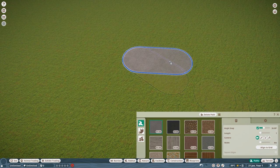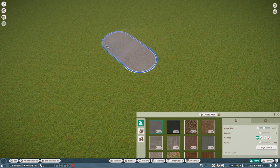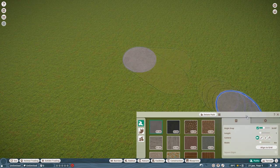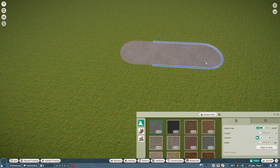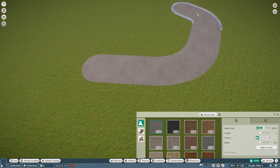Increasing the angle increases the steps it turns around. If I hit spacebar, I have a free 360 — look at that! If I hit spacebar again, it becomes more snappy because it gives me the different angles. We're going to stick to the angle for the moment, and you can see this is how easy you drag out a path.